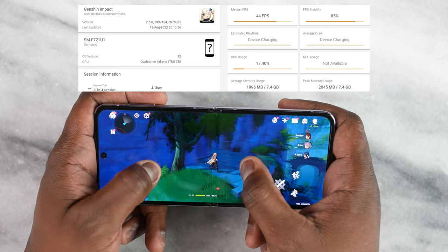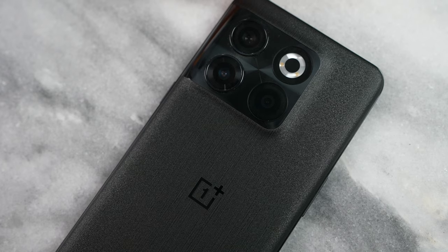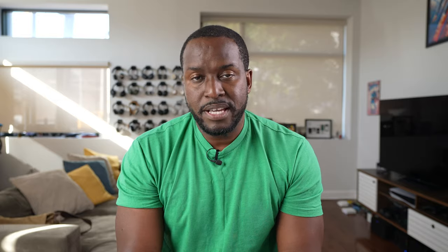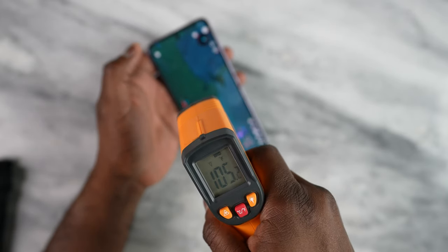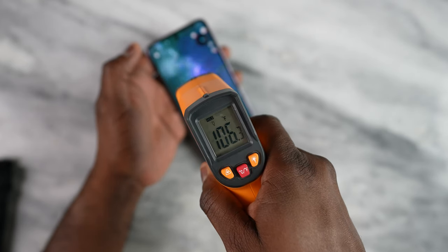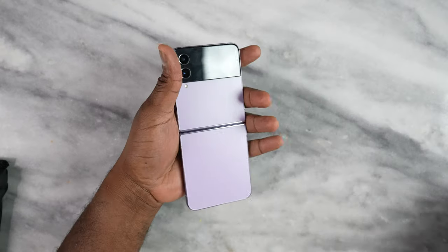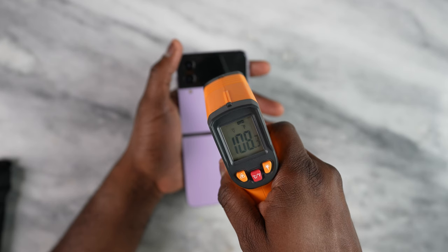This is where I'm going to dock points for Samsung, because Samsung has not really done a good job the last couple of years providing better cooling, compared to the OnePlus 10T, which I was truly impressed to see how cool that device ran. The Z Flip 4 on the screen itself ran 105 degrees, towards the camera on the top, and on the rear of the device I got temperatures between 107 to 112 — so really hot temperatures.